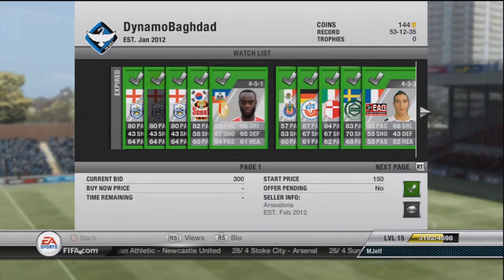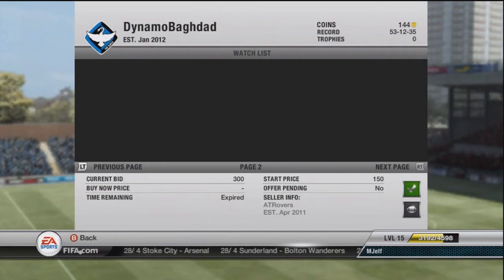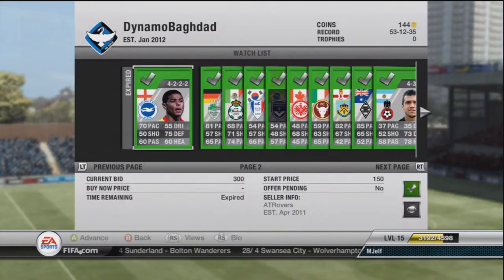Then we invest all our 8,000 coins into these players, a bunch of silvers. Because as you can see, that guy from last episode with the 80 pace centre mid for Huddersfield — bought a few of him for 200 coins and 250 coins. The rest were just a bunch of silvers going for 250, so I thought discard value.